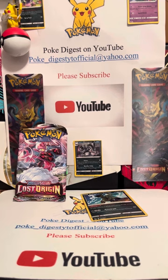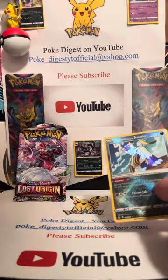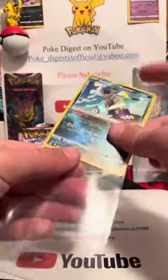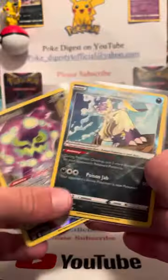Okay, last pack — let's see if we can get anything out. I forgot to sleeve this. I do have this one already though. There we go — Radiant Sneasler right there, perfect to go with our Spiritomb.